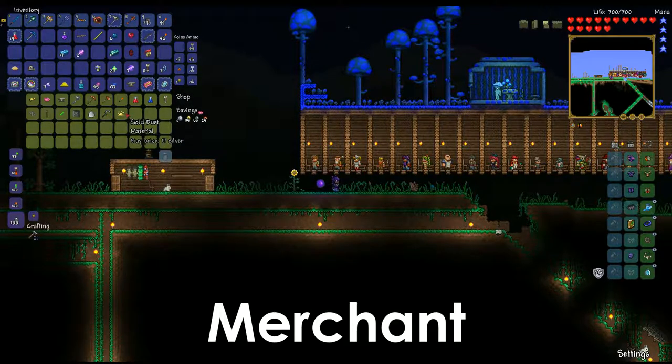Gold dust shows up once you've beaten the Wall of Flesh. If you have the nail gun on desktop or console, you can get nails for it. On mobile, if you've defeated a hard mode boss, you can buy greater mana and greater healing potions. On console during Blood Moon, you can get poison knives. During Halloween on desktop, you can buy the tax collector suit. On mobile there are fun holiday items: Valentine's Day gives a Valentine's ring, Oktoberfest gives the Weizenbrau, Thanksgiving gives a turkey feather, and Valentine's gives a heart arrow. Lots of different things can be picked up from the Merchant.